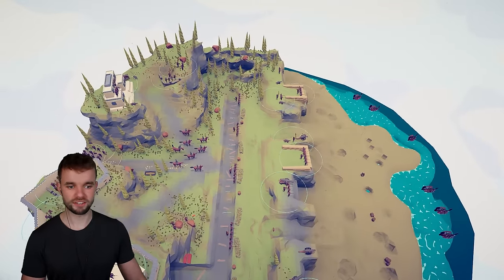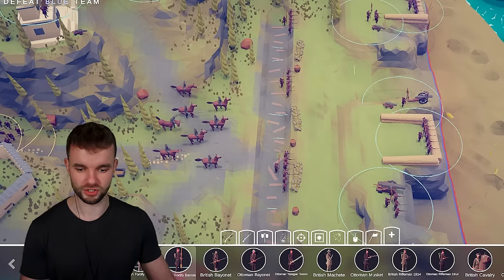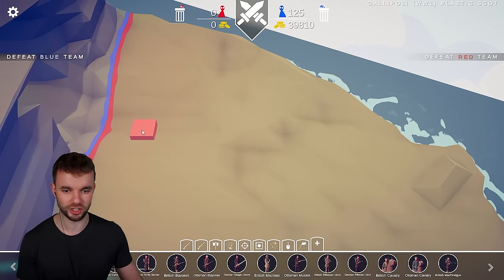So 125 defenders for the Ottoman faction have been placed along the fortifications. I think it's time to put the British soldiers — first things first, I think we've got to come over here and get our cheeky little chargers down here.